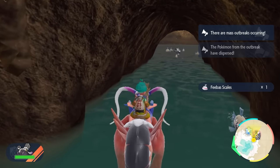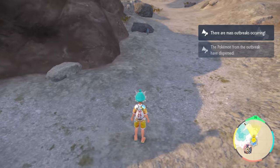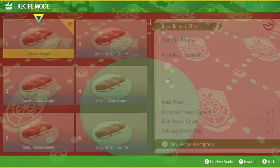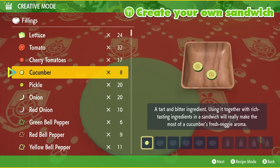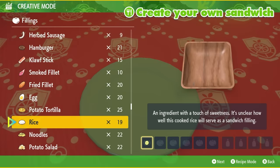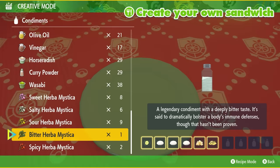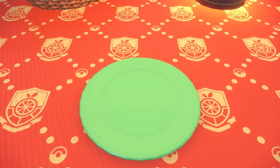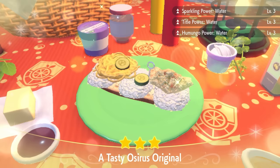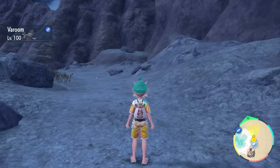After you've knocked out that 60th Feebas, fast travel back to the Crystal Pool area, come back to the entrance of the cave system, and drop a save. Now we're going to set up another sandwich to increase our Shiny odds to the maximum — 1 in 512 with the Shiny Charm. The recipe for this one is 1 cucumber, 3 rice, 1 potato salad, 1 noodle, 1 Bitter Herba Mystica, and 1 Spicy Herba Mystica. This gives us Sparkling Power Level 3 for Water-type Pokemon, Tidal Power, and Humungo Power. You don't need Encounter Power when going in on a Mass Outbreak — this is one of the more optimal sandwich recipes for this process.